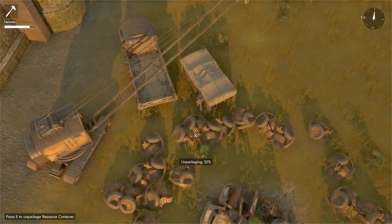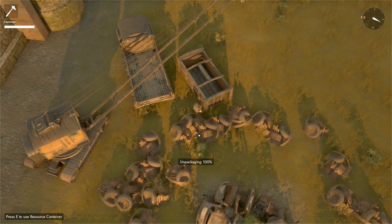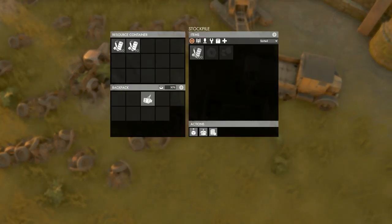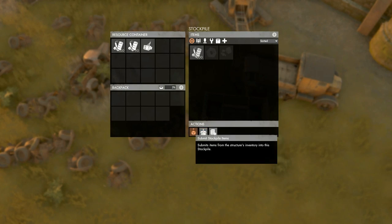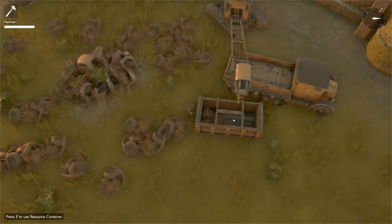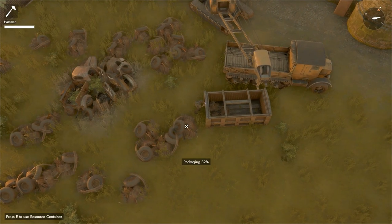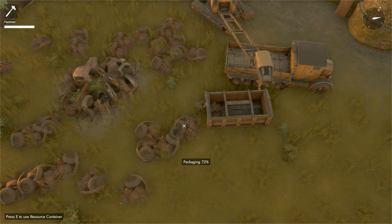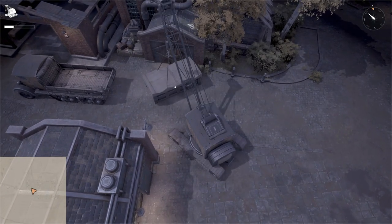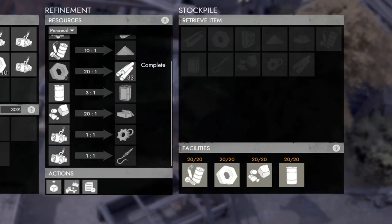Package it and transport it onto a flatbed truck and send it off to go collect some resources. Once at the resource fields, remove it from the flatbed truck with a crane, unpackage it, and then simply mine your resources and throw them into the container. Then, once you repackage it and reload it back onto the flatbed truck, you can transport it wherever you like. If you transport it back directly to a refinery, you can offload it there, unpackage it, then you can tell the refinery to absorb all of its contents directly straight from the container as long as it's close enough.